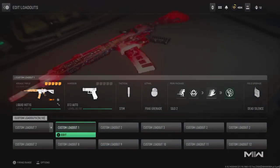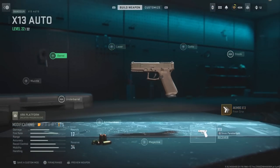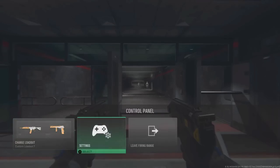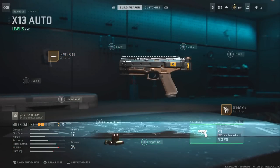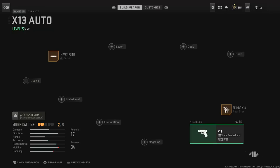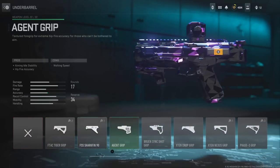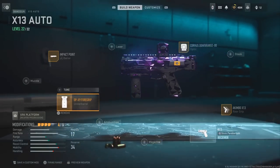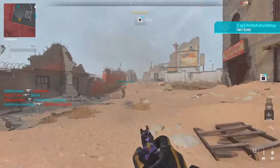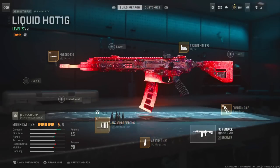This is the new after-patch version. Put the X13 Auto in the secondary class, equip the Akimbo pistol, go to the barrel and select the Impact Point barrel — this only works if you have a skin for that barrel, which most people do since they carry over. Select the skin version and put it on. Normally you cannot put an Impact barrel on the X13 while Akimbo is equipped, but this is the new method. If you go in-game you'll see the guns are invisible on screen, confirming you did it correctly.